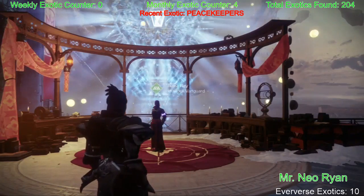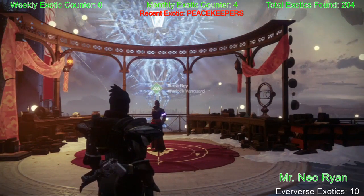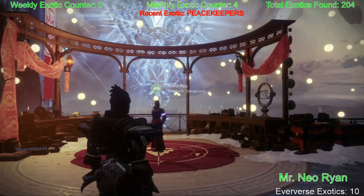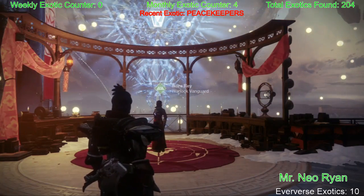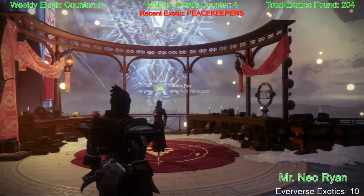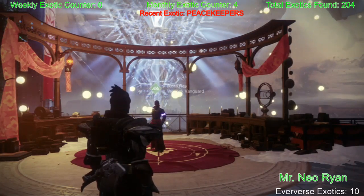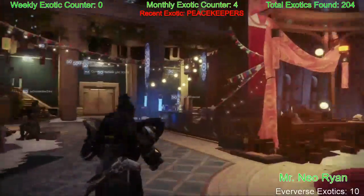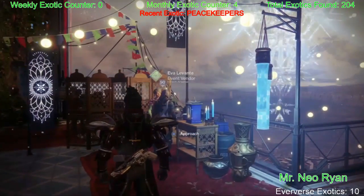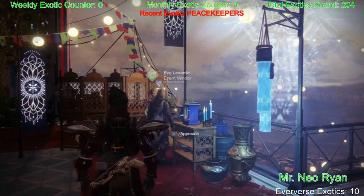Hey guys, what's going on, Mr. Neo Ryan here once again. So the console's on, the computer's on, and the capture card's plugged up. Let's get into this video. So apparently there's some people who want me to do a video just telling you how to get some of these items from the Dawning, the little Dawning events. On these ovens you have to have common and rare ingredients to make certain cakes. Zavala wants Gjallarhorn Doodles, but a lot of the rare ones — people are like, where are you getting them? Just by killing some enemies and you'll see electric flavor pop up.